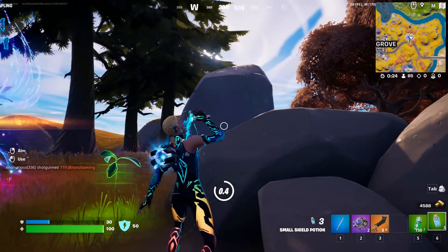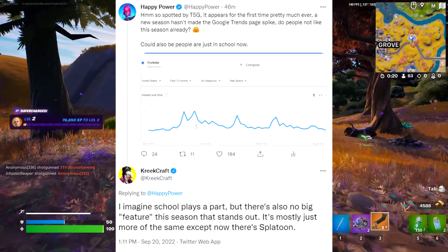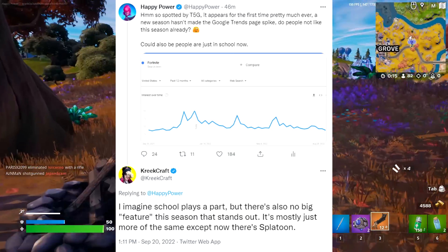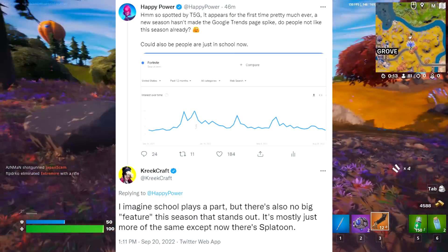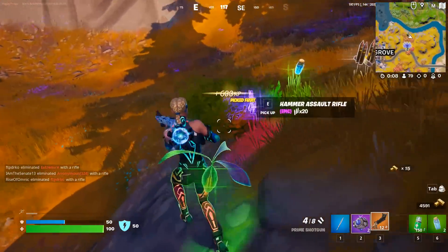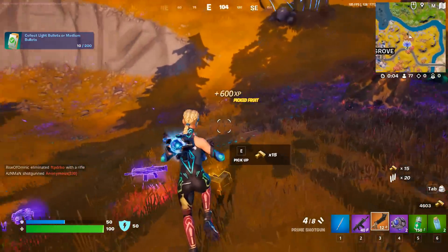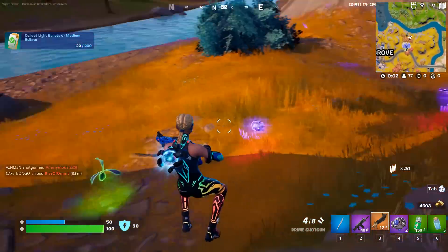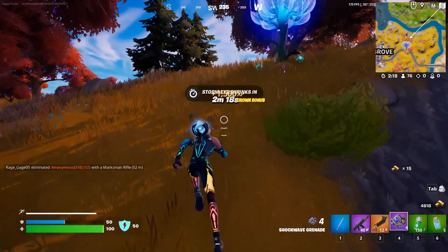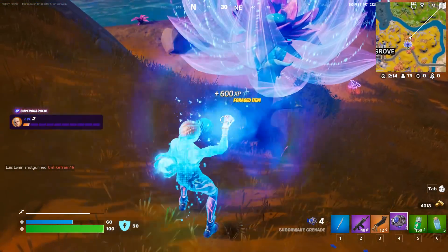From myself and Top 5 Gaming — spoiled by Top 5 Gaming — it appears for the first time in pretty much ever, a new season has not made the Google Trends page spike. Do people just not like the season already? This could also be because people are now back in school. For the very first time, we have not seen a very large spike on the exact same day the season dropped. Apparently it did spike a little bit on the weekly page, but not as much as usual, and it dropped off nearly instantly the very next day.